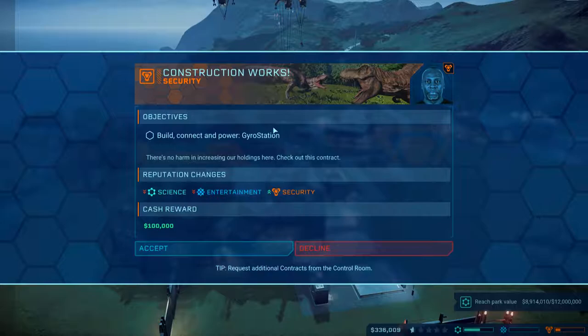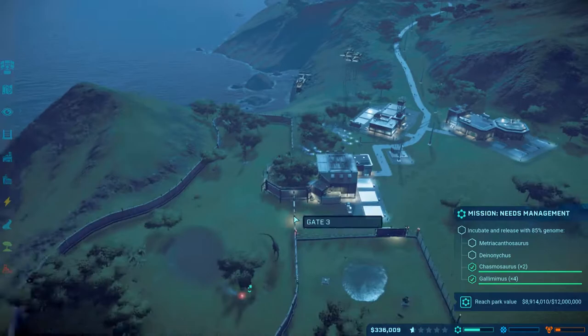The security group wants to put in a gyro station. That's cool, but the entertainment division is not down with that. Like, that's a weird thing. It's not even worth me going in there and trying to get the mission.